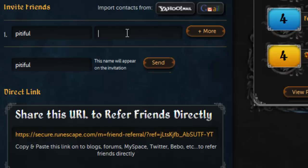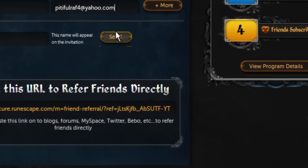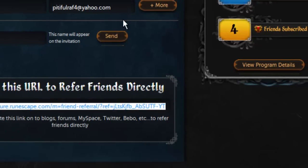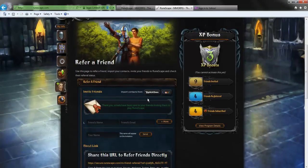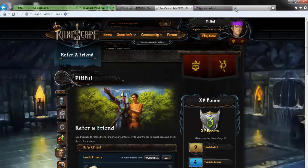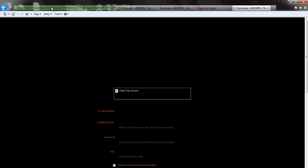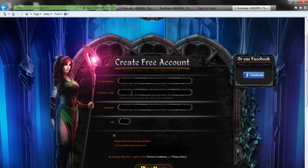You want to go fill out the email that you made, send that, and then copy and paste this link as well after you hit send. So now that that's sent, you want to open this - just copy and paste the link that you sent, and now they're going to go make their free account here.